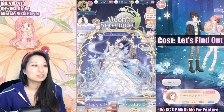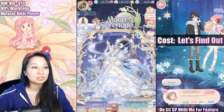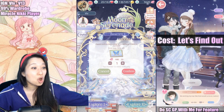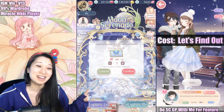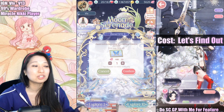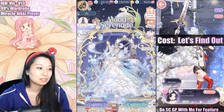First things first before you do this event: use the 50% off. It's only 50 diamonds. I think it's worth it for everyone because, you know what? No dupes on your first try. What did I guarantee you? Later on you'll get plenty of dupes. Alright, so 50 diamonds — nice 50% off discount.